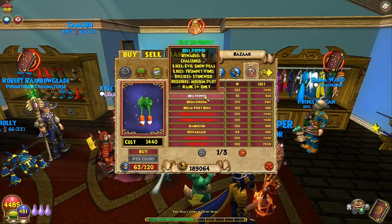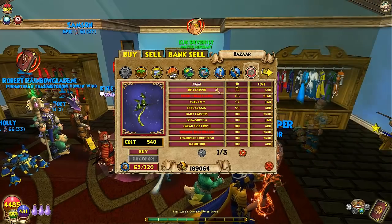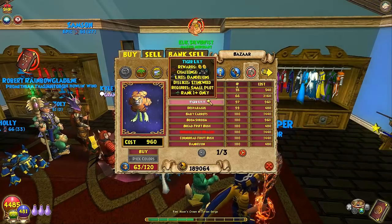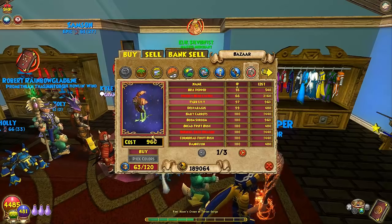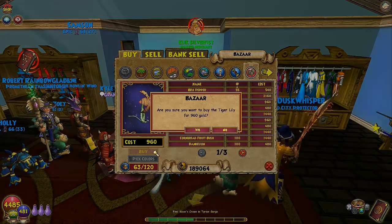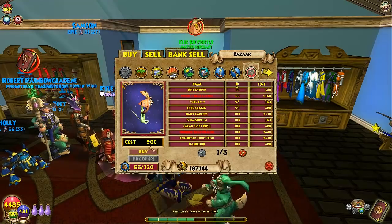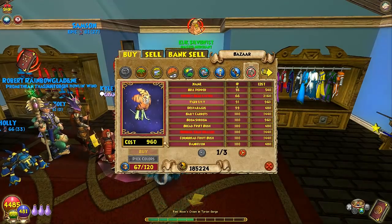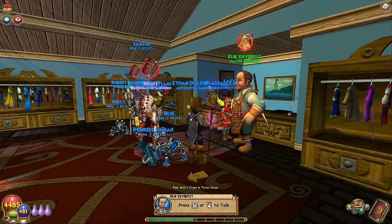Tiger Lilies are pretty good for rank 1. How many do you think I should buy? I'd start off with 4 or 6. I'll get 5 — just like when you're microwaving stuff and it says 4 to 6 minutes, you go 5 because that's the intermediate and you know it's gonna be good.